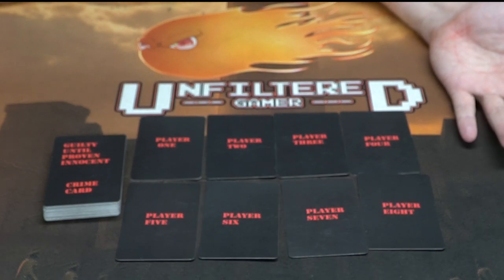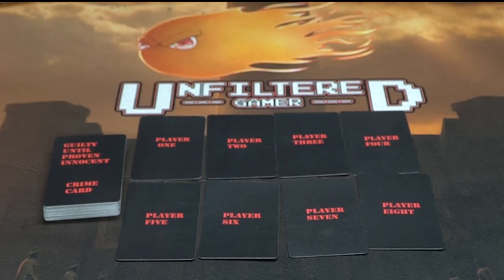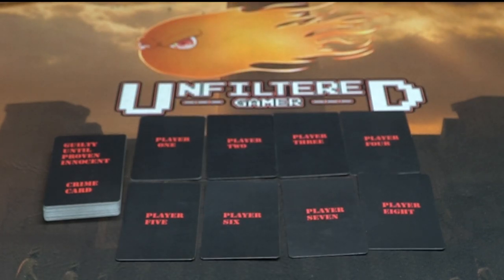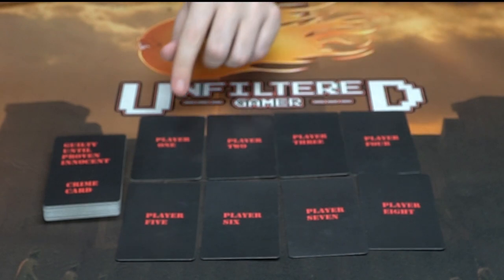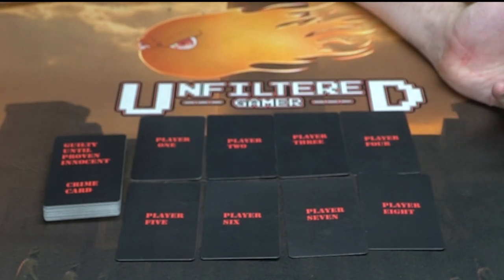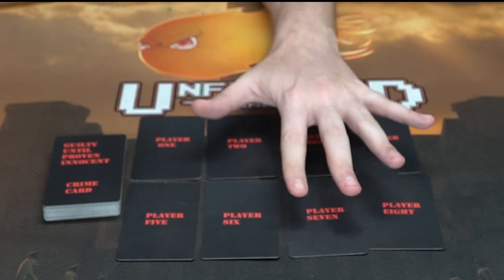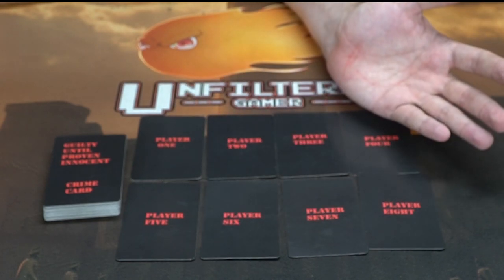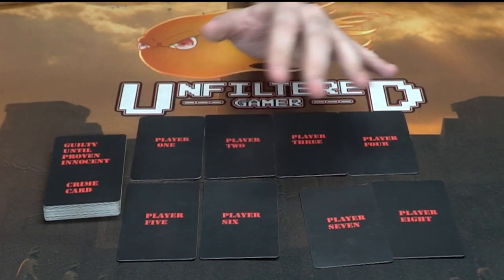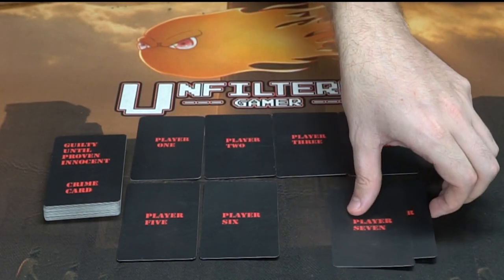In Guilty Until Proven Innocent, the game comes with the box and rules, as well as two different sets of cards. The first set is the player cards numbered one through eight. Depending on the number of players, you deal out the appropriate cards — for a six-player game, you remove seven and eight, shuffle the remaining cards, and deal them out randomly.